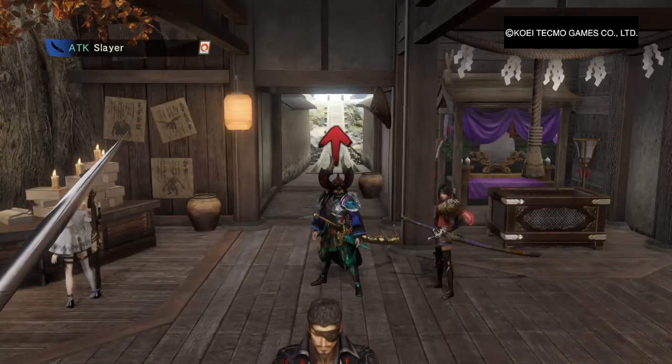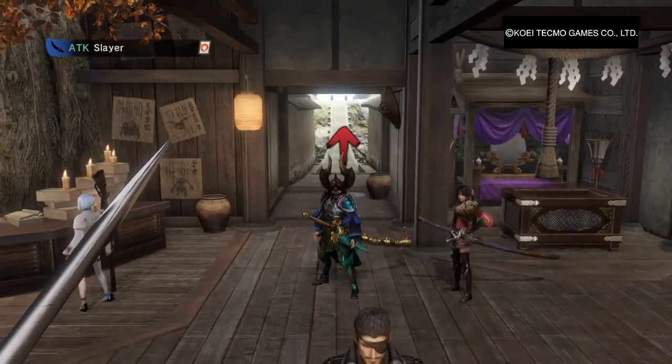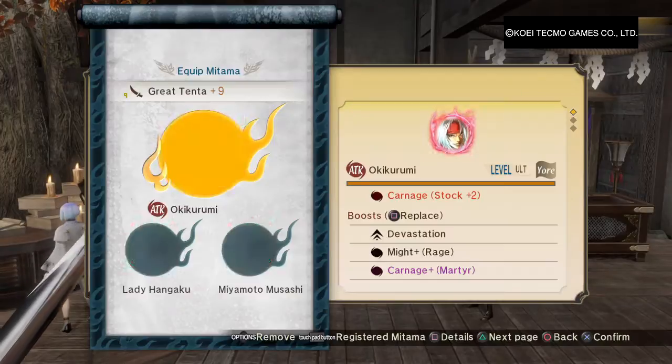Alright ladies and gentlemen, welcome back to Token and Kawami. Once again I've made another build for my sword. This is going to be a low level sword build for killing the lower tier, but it should kill them pretty quickly.